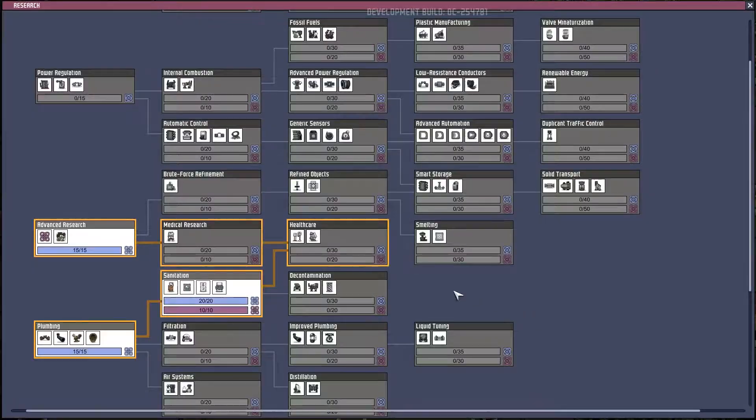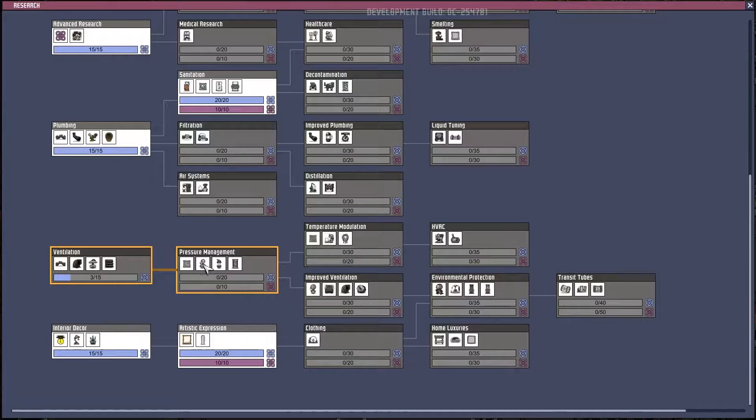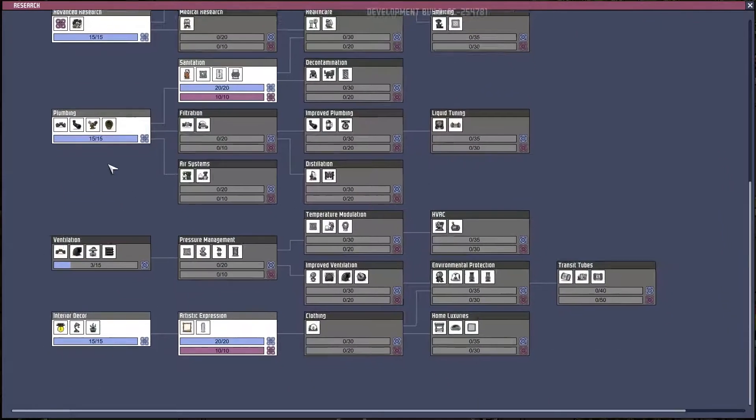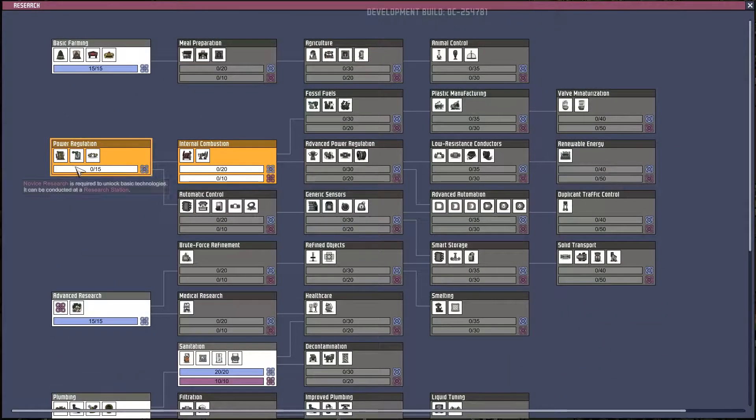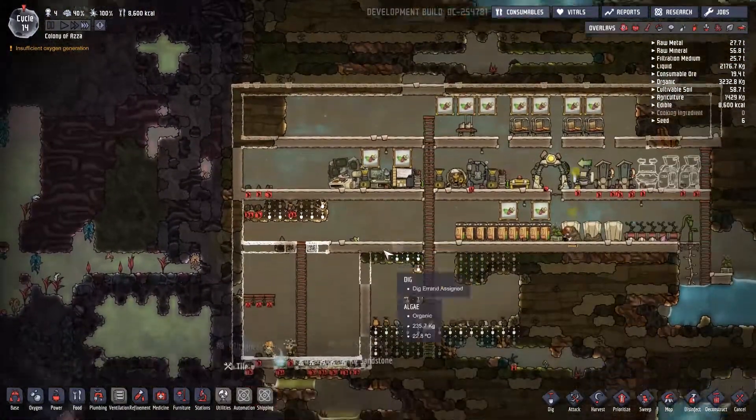We can also select a new research task. I've decided to work towards better power generation: the coal generator, the hydrogen generator, new wires, switches, and batteries. This bigger battery should let us store more energy — that's the idea anyway.